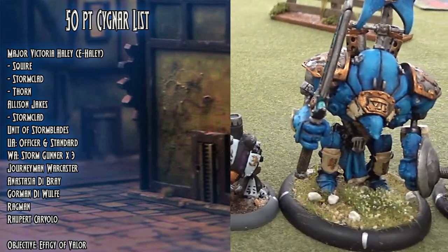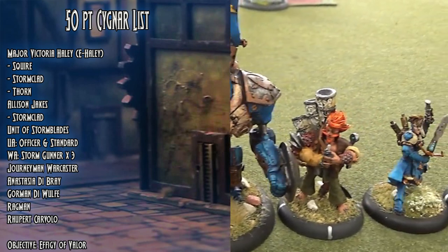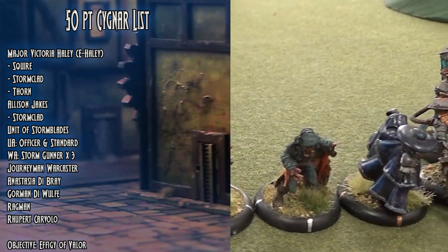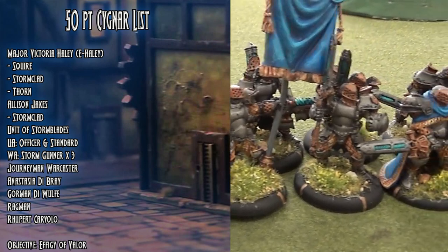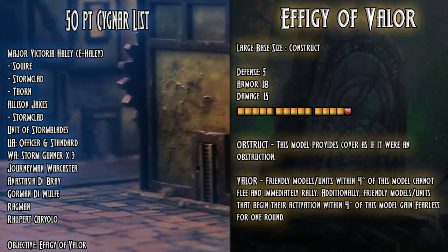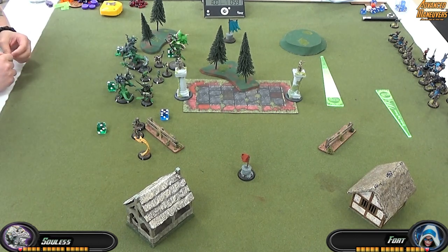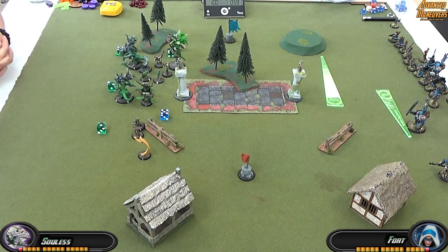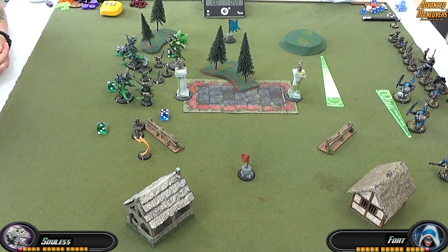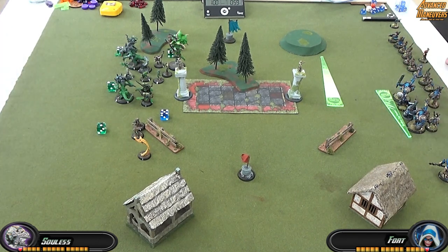The opponent chose the E.Haley list because Haley 1 will get shot off the table before it can get across the board. Temporal Barrier doesn't do a whole lot against an army that doesn't need to move, whereas Haley 2 can get across the board really fast with this list. The key is making sure Haley doesn't get shot — that's probably the only way to lose. Effigy of Valor is the objective because it gives cover. With a wall to the left, the objective for cover, and a hill for height, those are all things that Isla Sight does not ignore. The big forest in the middle is a big advantage to the opponent, however — he can see through it but his opponent can't. The plan is to move forward as fast as possible, set up jacks away from the forest, and run Stormblades through the middle with Rupert providing Pathfinder if needed. Thorn goes on the top flank to slow the opponent down.